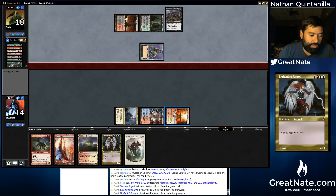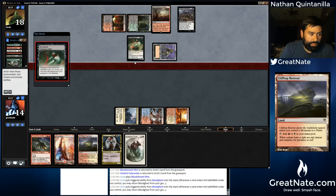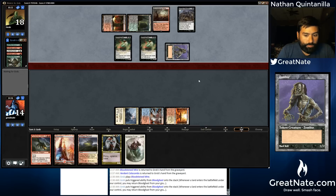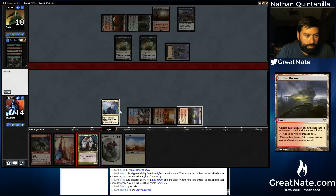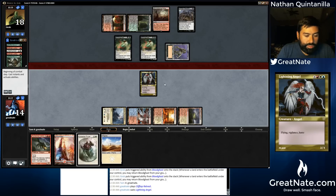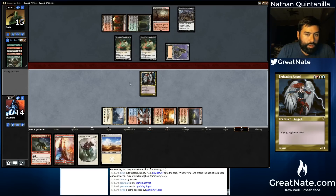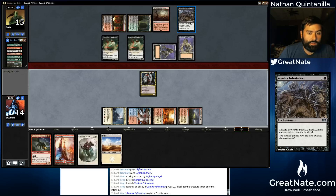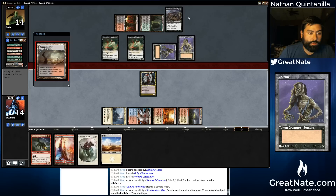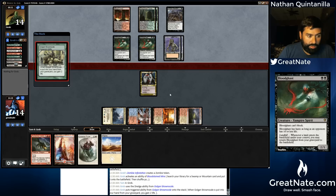I think we just play our Lightning Angel, attack, hold it back to block, play a Thundermaw Hellkite, attack — I think that's what the play is. Hopefully she just doesn't get Exploded. This could be incorrect — it depends on how many zombies he decides to make this turn with his infestation. This is eight right here. It's a lot. And if he kills our Lightning Angel, then we're going to take significantly more.